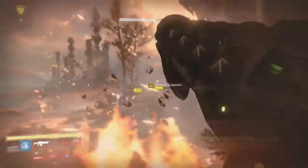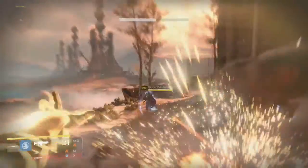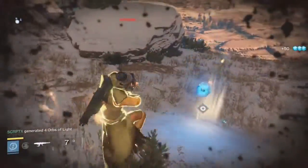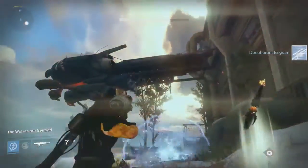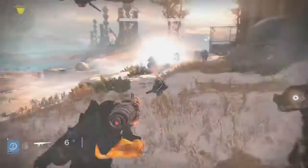Upon killing the Scorch Captains, you will in fact get a Scorch Cannon. The Scorch Cannon is something we saw in the Prison of Elders, and like I said in yesterday's video, you may be able to get them in public events — and that's exactly what happened. If you don't know how the Scorch Cannon works, you can shoot it, or if you hold down the trigger you can charge it up and it will explode when you release the trigger.